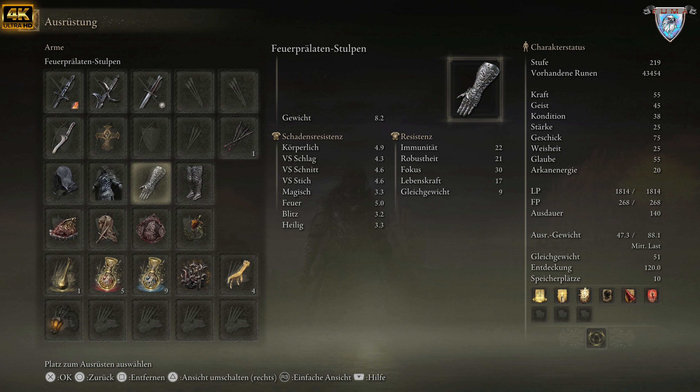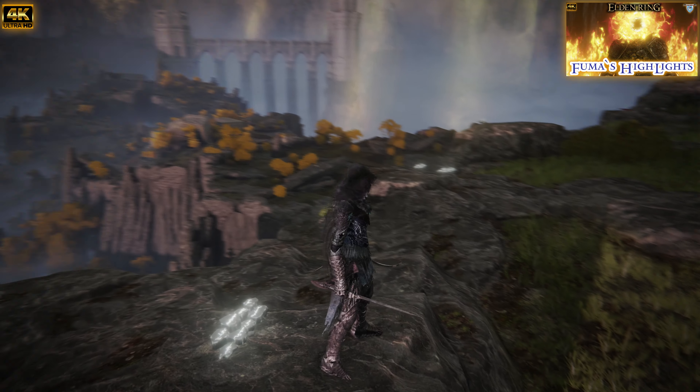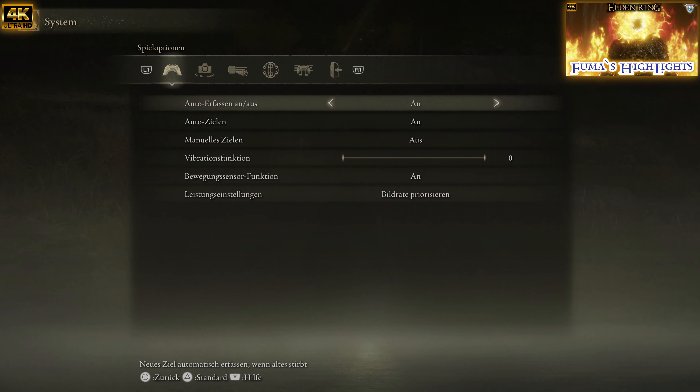Jetzt müsst ihr rechts gucken: mein Gleichgewicht ist 51. Das geht natürlich raus mit dem Drachentöter und Göttervernichter. Ich muss über 50 kommen, weil ich normalerweise ein bisschen anderes Bild spiele. Aber so möchte ich es euch empfehlen, weil das Bild sehr, sehr stark ist. Es ist sehr variabel und sehr stark.